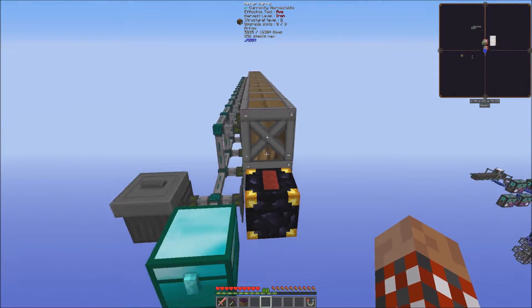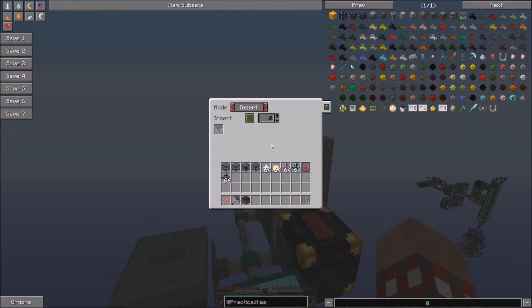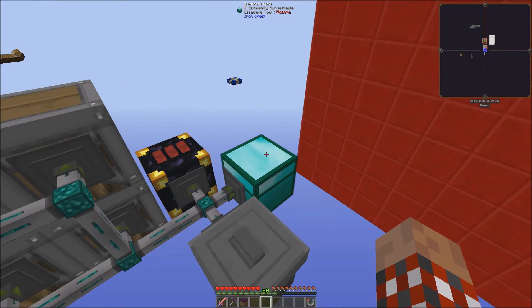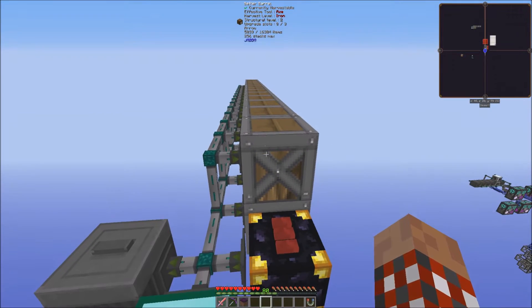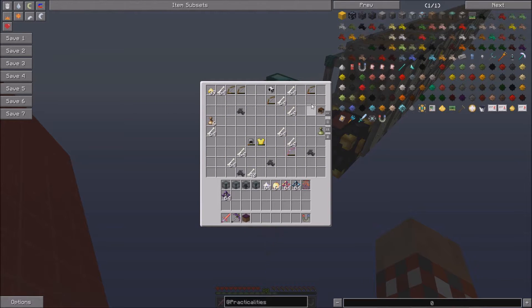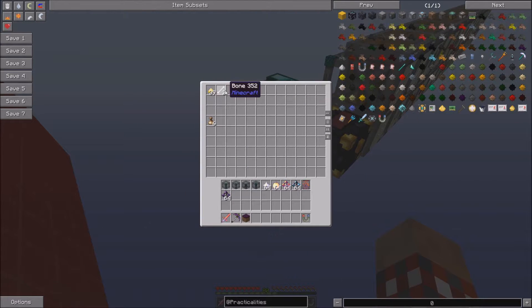All these are being connected using Ender I/O pipes. They all have a priority of 0, so they all go into the Jabba barrels first. Then, if there's no room, I have a negative 1 on this diamond chest, and then over here a negative 5. So it goes into the barrels if it can, then into this chest, and then it just gets deleted. Looking at the chest, there's gobs and gobs of witch's hands. But it allows you to take a look and say the bones have filled up — it's a great way of handling overflow bits.